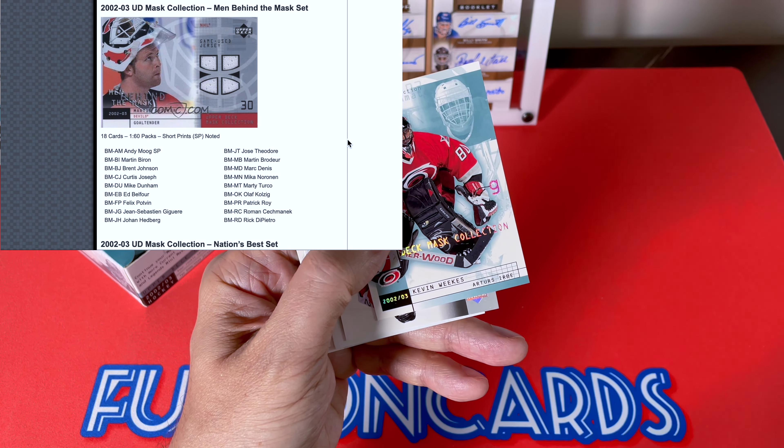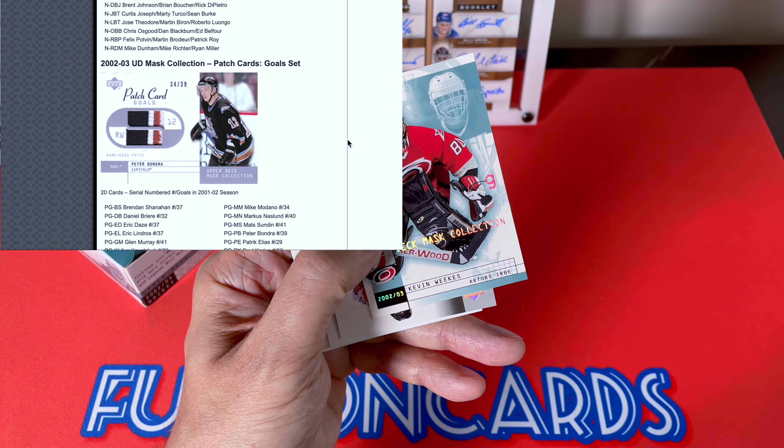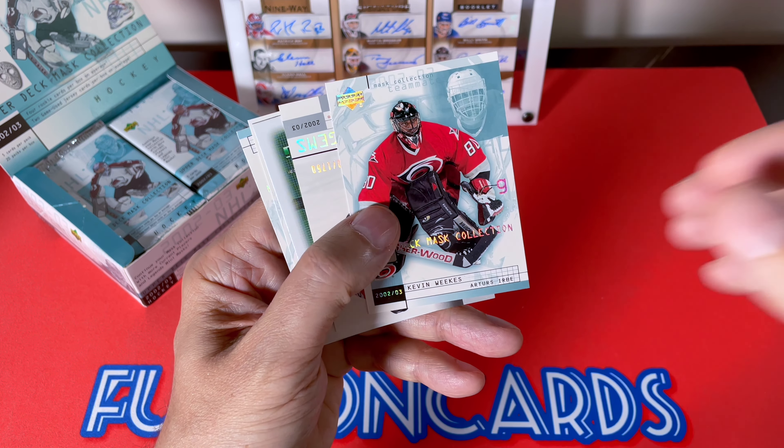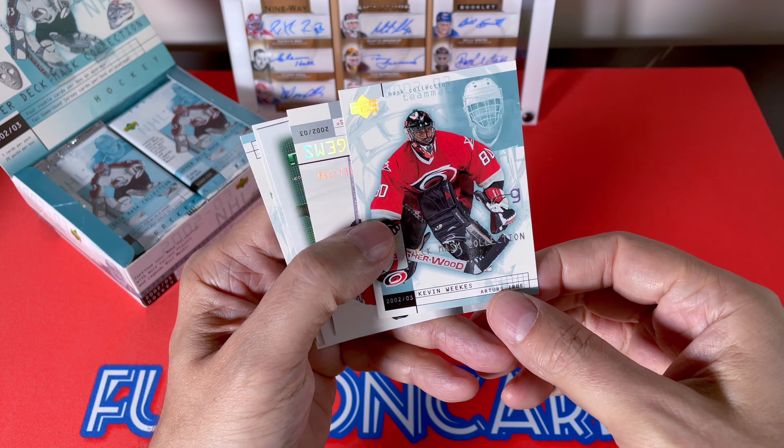A bunch of those jerseys are one in 60, which basically puts them at 33% odds. There are multiples — the Masked Man, View from the Crease, Super Stoppers, Man Behind the Mask — all of these amount to a totality of two jerseys per box. We've already got one of our Potential Gems right off the hop — a nice Kevin Weekes. These are the base cards, really beautiful cards, very busy, certainly very dated.